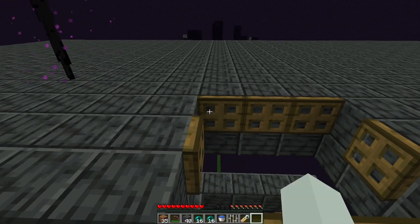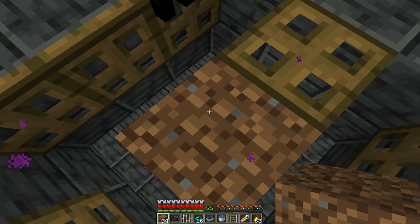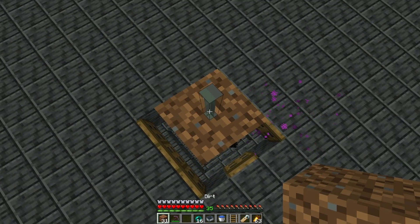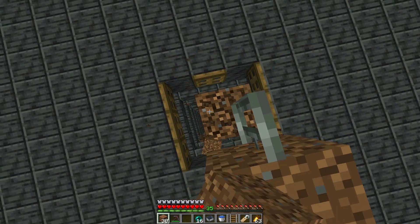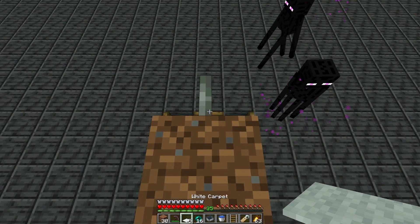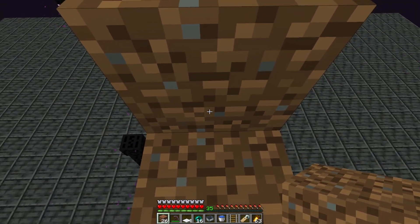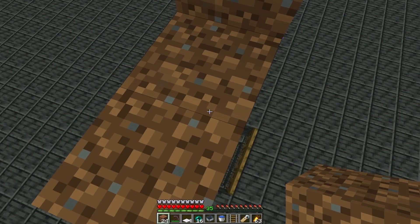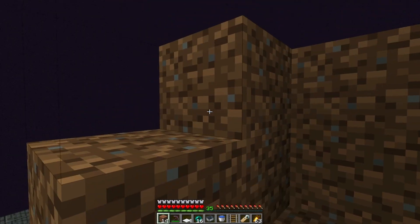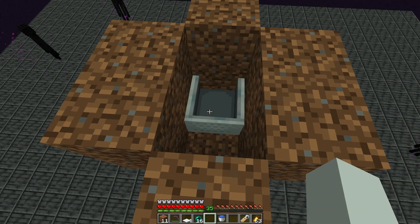Now we're gonna put the endermite into this farm. First, place a dirt block in the center of this hole and build up 3 blocks. Place an iron bar and then a block next to the iron bar. Break 3 blocks below and place a carpet on top of the iron bar. This is where you build a little cage for the endermite, with a minecart on top of it.